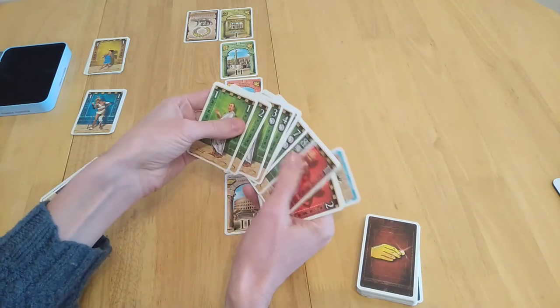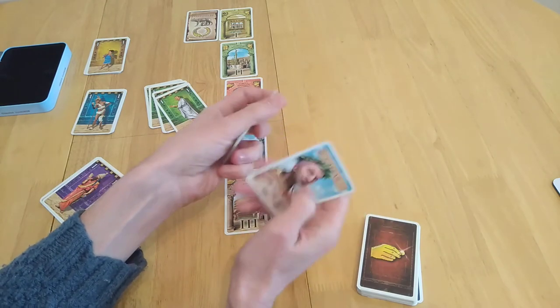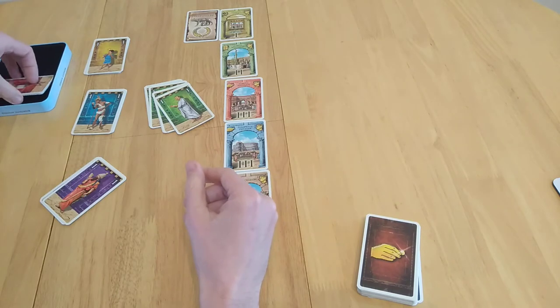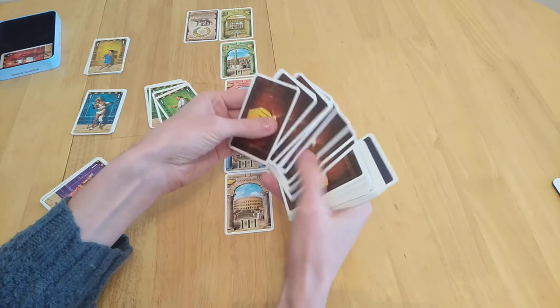Here we have four sets as an example, plus a fifth red set just so you can see the differences. Caesar cards are used in an advanced variant which won't be covered today, so those go away. Now we'll look at tickets.